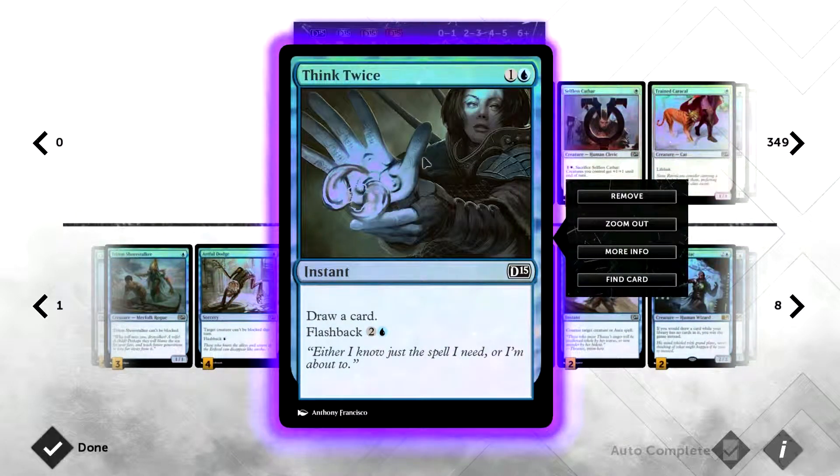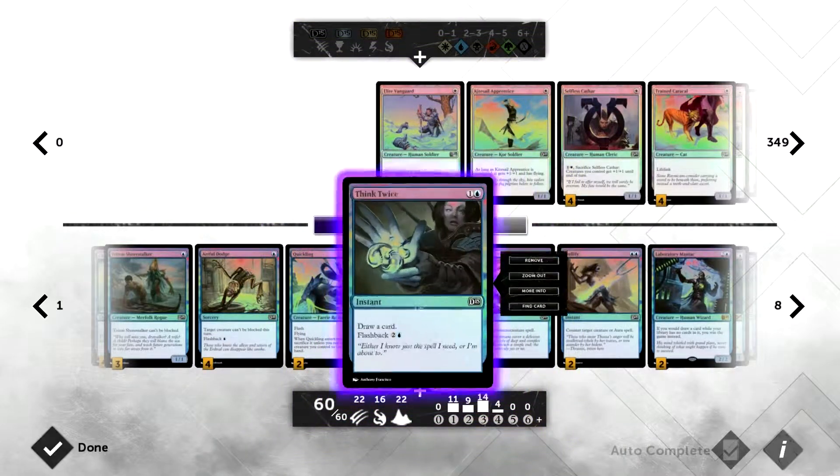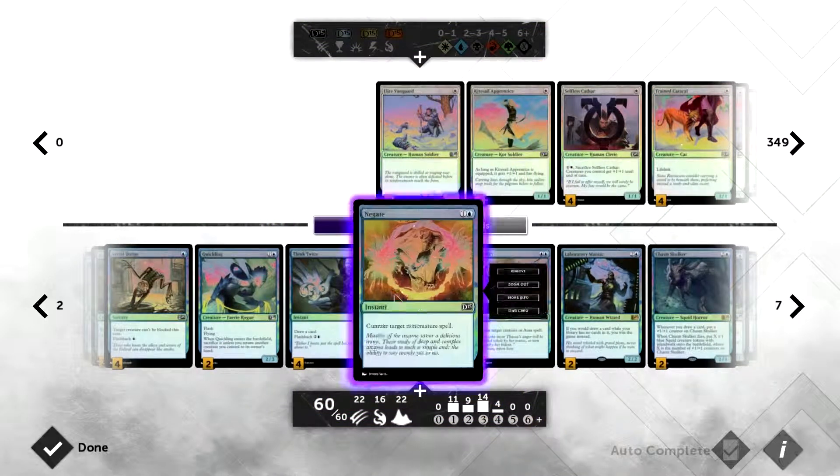In testing this deck there were occasions where I didn't have a counterspell in hand when I needed to counter something serious. I ended up using Think Twice with about five mana open — spent two on Think Twice and drew into one of my three-mana Dissolves, which is basically a counterspell. You can do all of this at instant speed and flash it back as well.